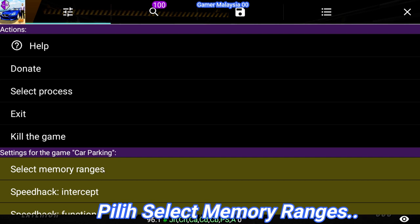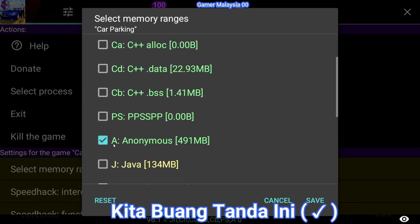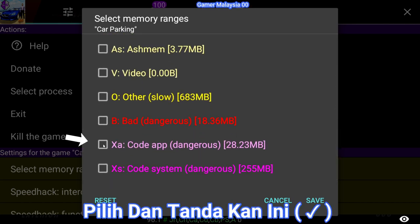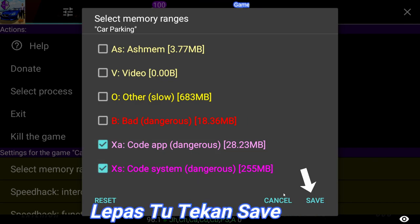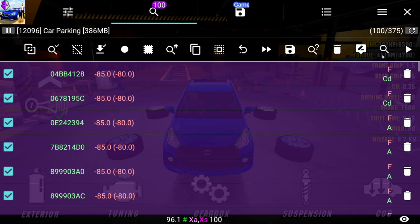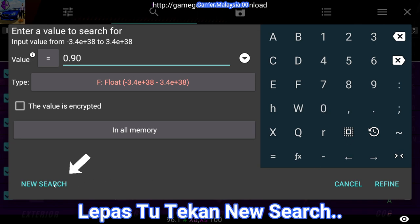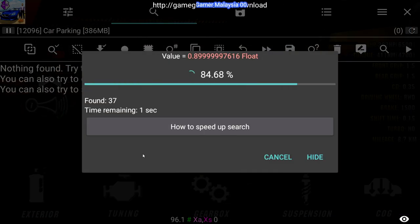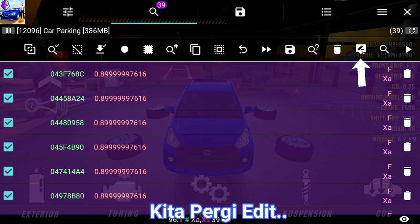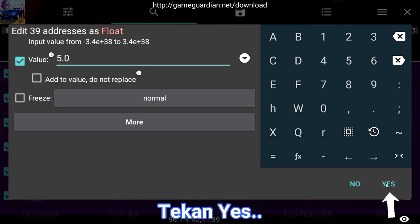Select memory rest. I can do this, I can do this. Edit, I can do this.